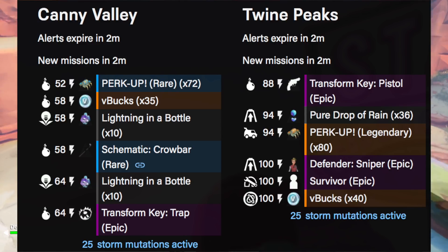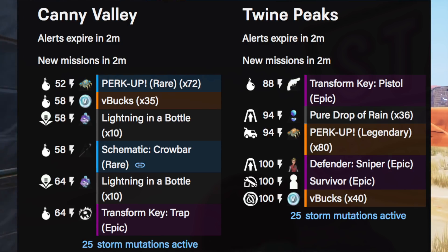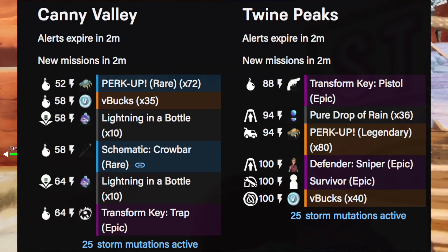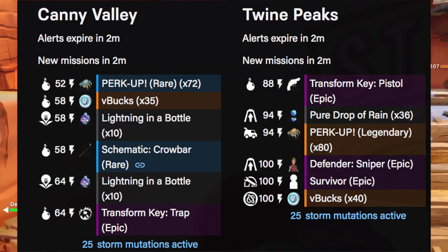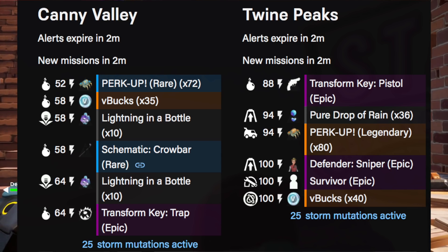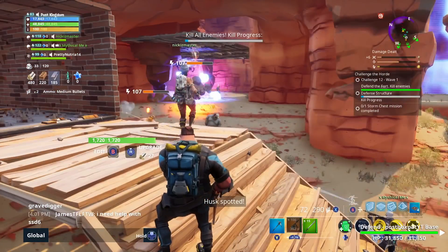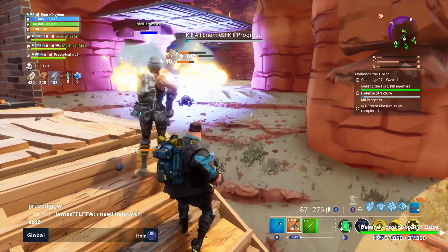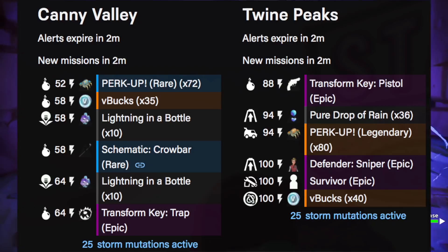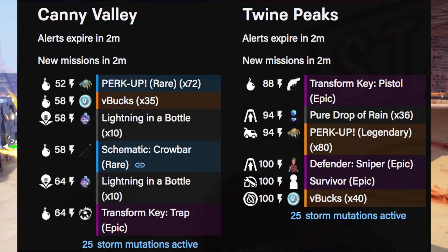If you're not yet in Twine or Canny, you can speed run both Stonewood and Plankerton in almost a day each, and I'll be making a speed-run Canny video soon. You can actually do these missions underpowered — you don't need to be the highest power level. Stop worrying about needing great weapons; you don't even need the Grave Digger or anything like that. Use traps, good heroes, good strategies, and good building techniques and you'll get easy victories in Save the World.